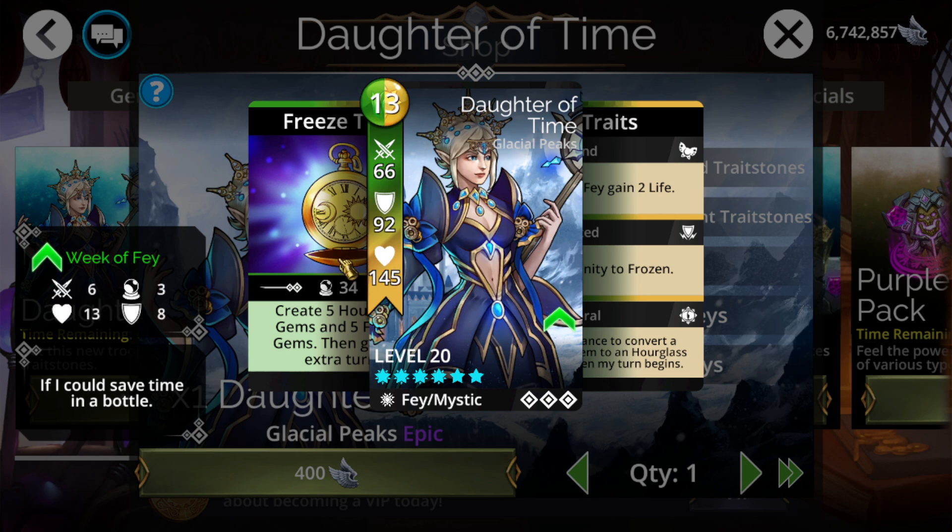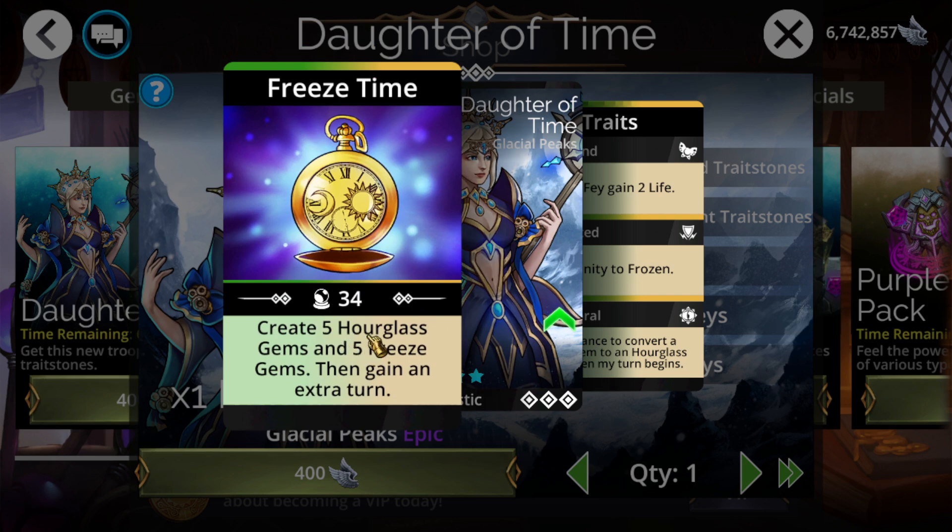So what makes this thing so strong? It gets to create five Hourglass Gems, which will make it the second highest Hourglass-creating troop — the highest being the Mythic we get at the end of the season, which isn't out yet. However, it's going to be the most consistent one, because on top of the five Hourglass Gems, it also gains an auto extra turn. So it is creating five Yellow Gems, and Hourglass Gems automatically grant an extra turn when taken.